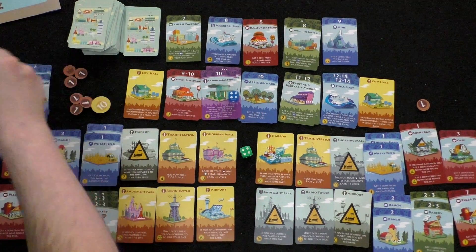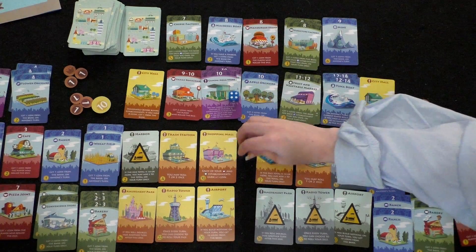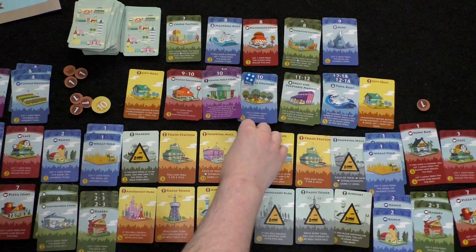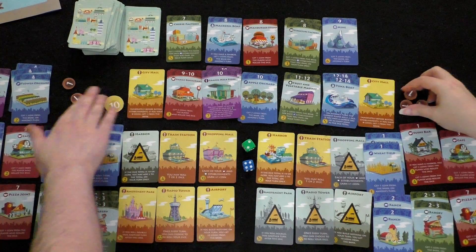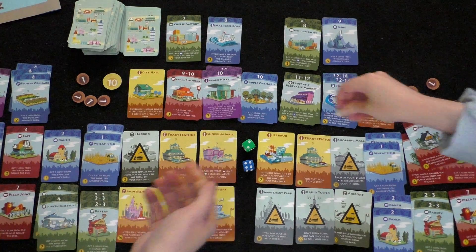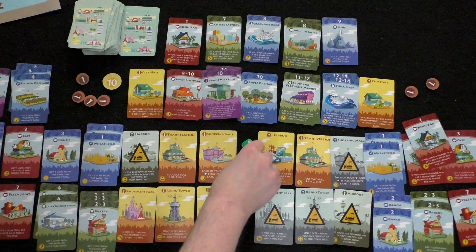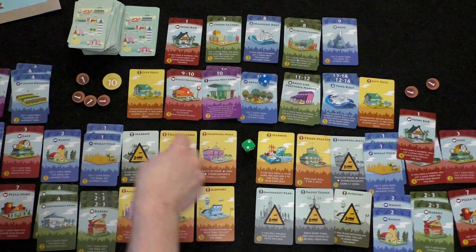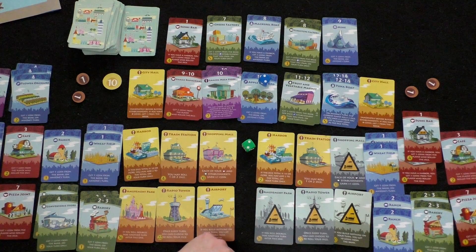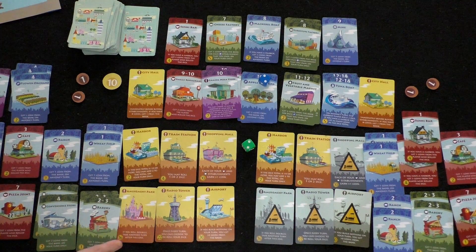Player two rolls four coins on a four. Player one collects from flower orchards. Player two buys a mackerel boat for two coins: if you have a harbor, get three coins from the bank on anyone's turn when rolled. Player one builds the train station for four coins — now she can roll two dice. Player one rolls two dice and gets a six: stadium triggers, takes two coins. She can't build her harbor yet. She buys a hamburger stand instead, drowning her sorrows.